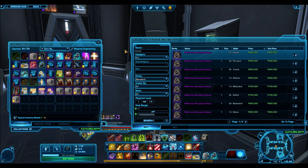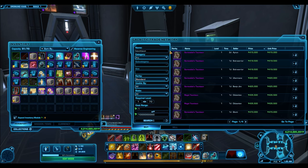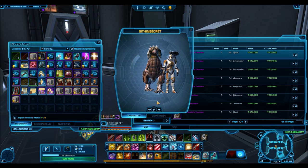We have the Survivalist Tauntaun — exactly like the raptor except it's a tauntaun. So if you want to go roleplay on Hoth, this is the mount to use.